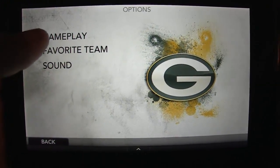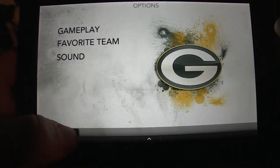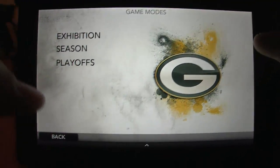Let's take a look at the options. You got Gameplay, my favorite team — Go Green Bay — and Sound. Let's go back to Game Modes. We got Exhibition, Season, and Playoffs.